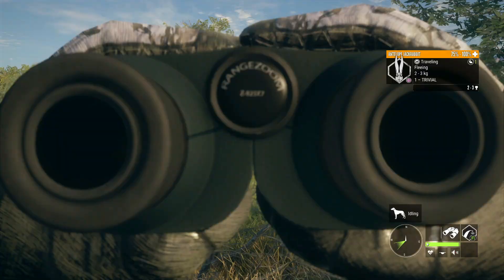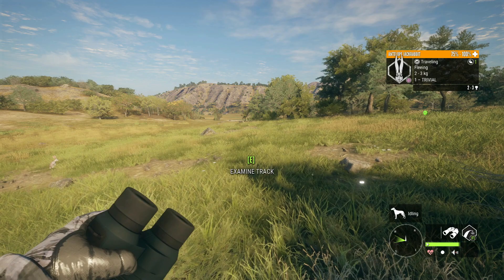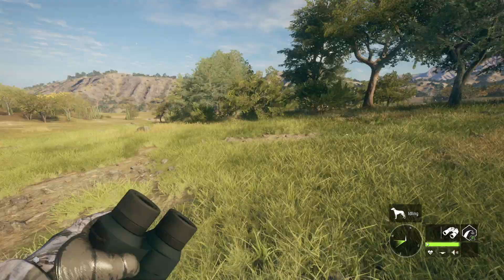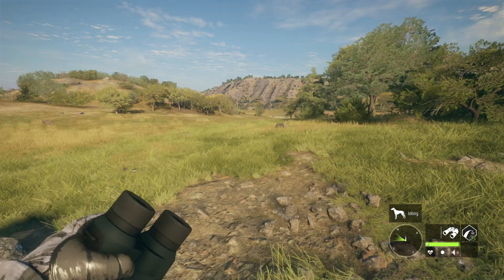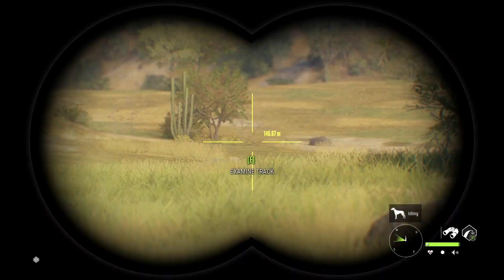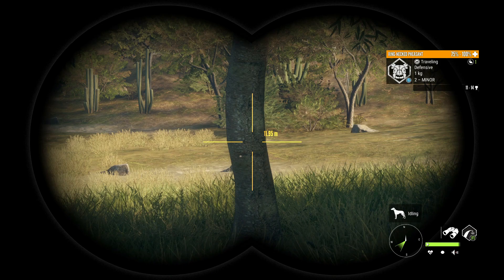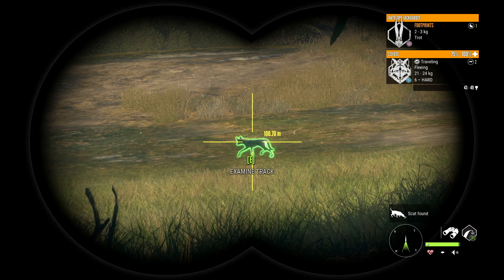Before we get too far in the video I should probably talk about what our loadout is today. We're using a couple of guns I haven't used very much recently — that is the 10 gauge shotgun along with the 30-06, and I've also got the .223 or .243 and the .22 with us as well. It's been a bit since I've used the 30-06 because I just pick other guns over it, and same with the 10 gauge — it's a good shotgun but I typically pick other shotguns. Today I decided to bring both of them out.